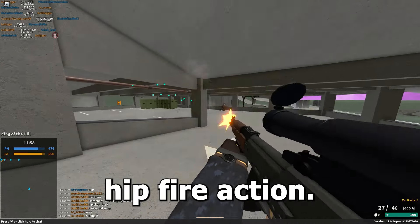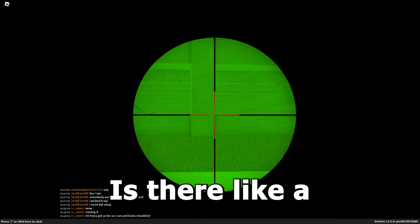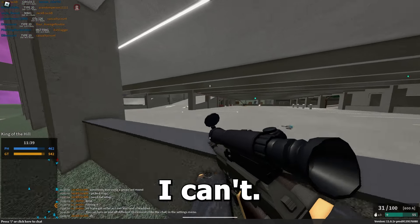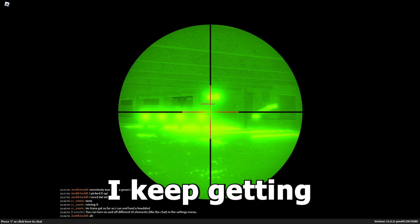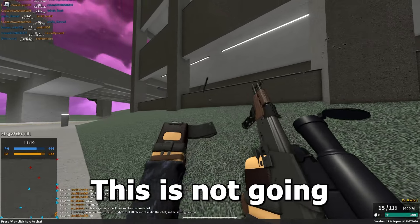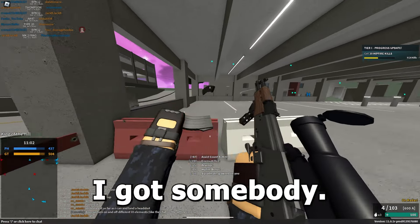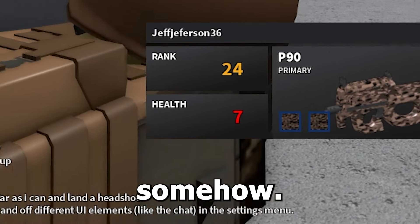In alt-aim it actually looks worse — there's just no way. Especially getting one-tapped by a shotgun doesn't help. I jumped down and scared somebody, got a kill somehow — I don't even know how that worked. This actually has hollow point so the headshot damage is pretty nice — 77 headshot at close range.